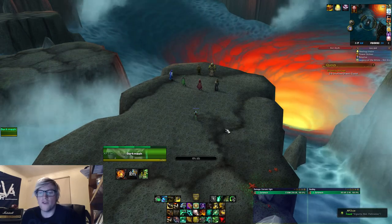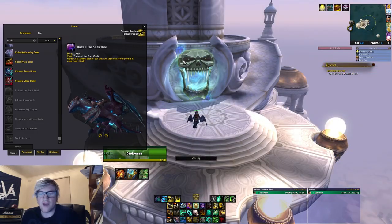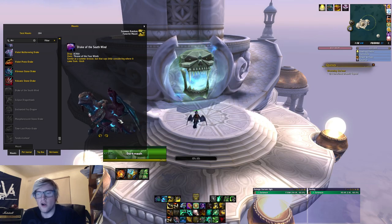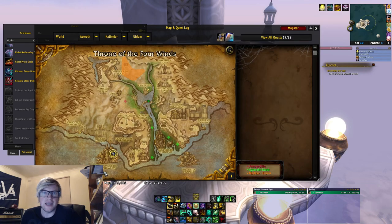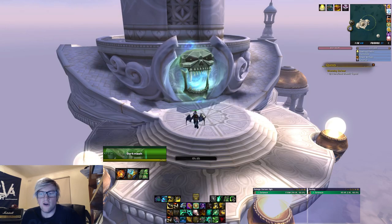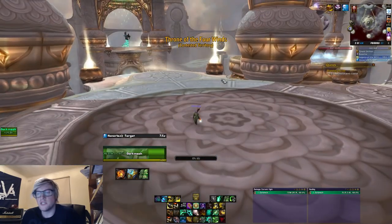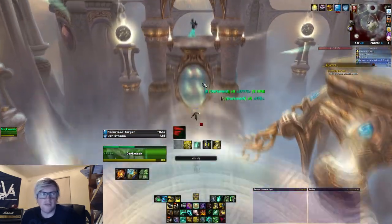That's nine mounts down. The last mount is Al'Akir's Drake of the South Wind, located in the Throne of the Four Winds off Al'Akir, who is the second boss. This is located in Uldum in Kalimdor. The mount drops on 10 normal, 10 heroic, 25 normal, or 25 heroic.